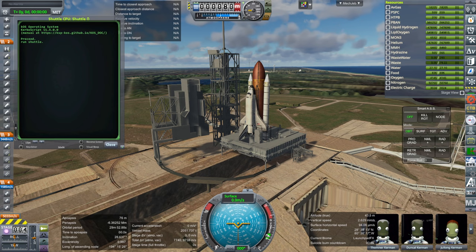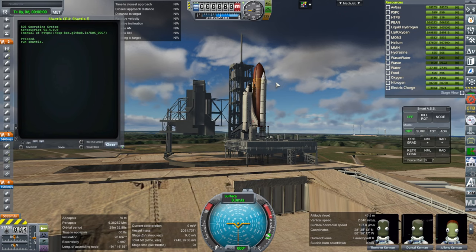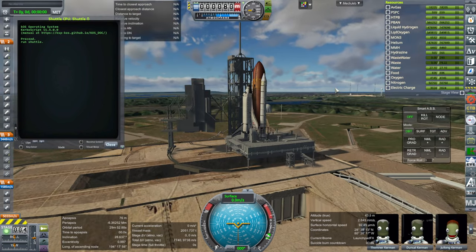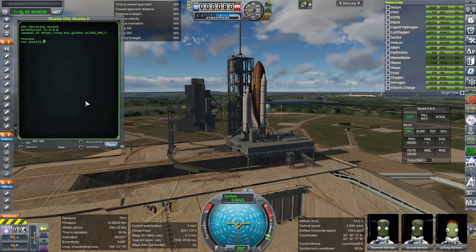Not only will we have one version where I tested with volumetric clouds — you'll see how that looks and performs with the space shuttle we have here — but I will also have a version without the volumetric clouds. I have an install without the volumetric clouds but with the good Earth textures, so we'll see how that does with just the regular 2D clouds. So here we go.